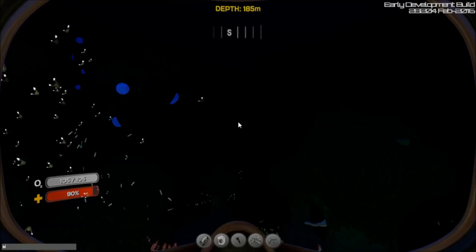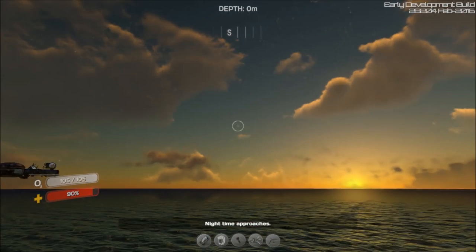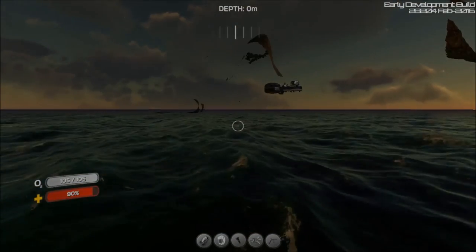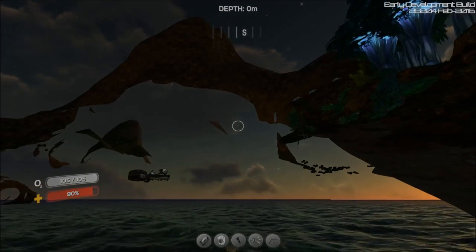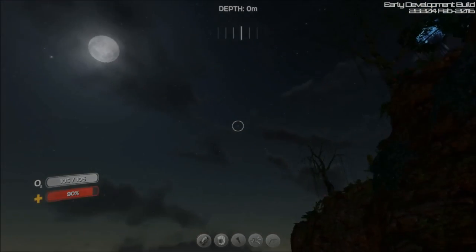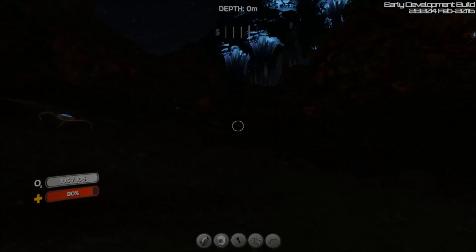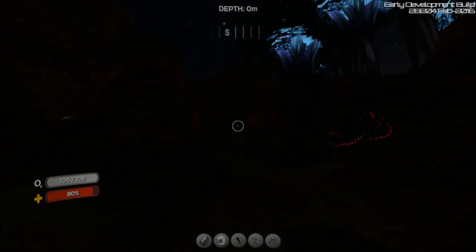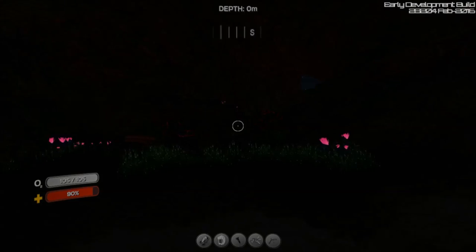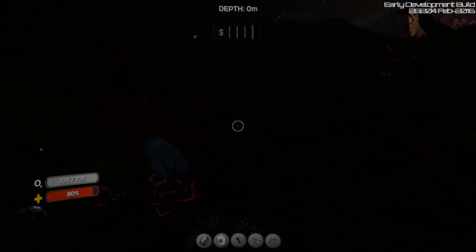If you put biome islands it'll drop you right on the beach of the floating island once it spawns in. We now have cave crawlers on the beach and pretty much all over the island from what I've read in the check-ins. That's pretty nice at night.